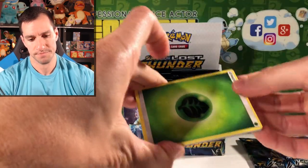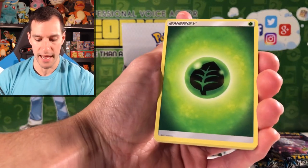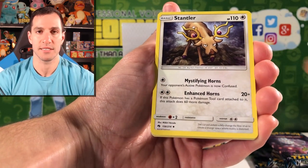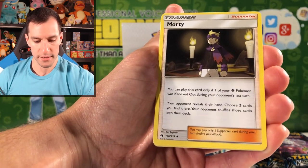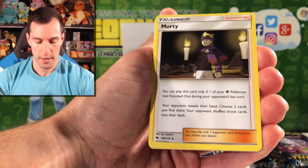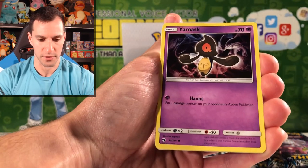Guess the energy — I'm going to say Leaf. It was only a matter of time until I got it right. Starting off with a Stantler — Rick and Morty! Twenty bucks Rick and Morty is what people are going to say when they pull that card. Carbink, I think we pulled that one before.